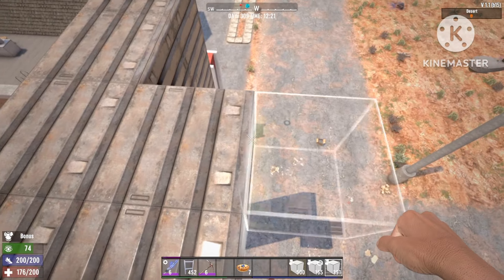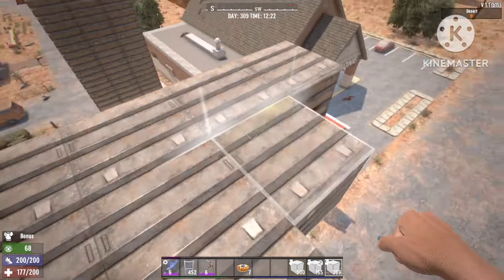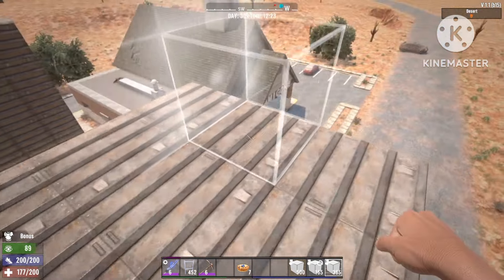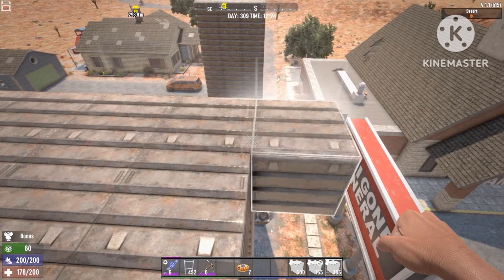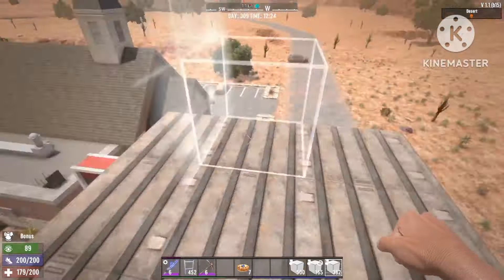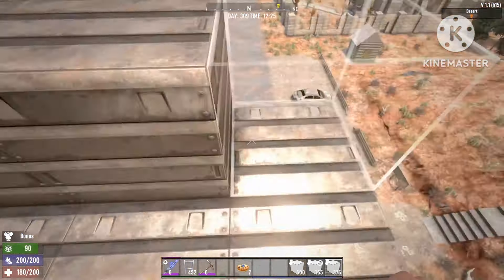The more space you want the better — you can even add more pillars for a more spacious platform. Now, I know what you're thinking: vultures are going to attack this thing. But if you put up some spikes at the top, the vultures will almost die instantly, so vultures won't really be a problem.